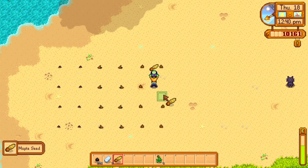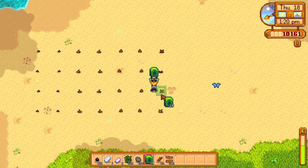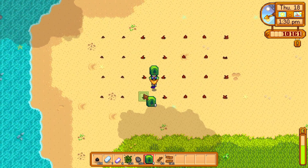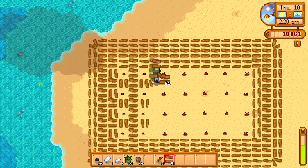What you can do is fertilize them with tree fertilizer. You unlock tree fertilizer at level 7 foraging. This will make the trees grow extra fast.